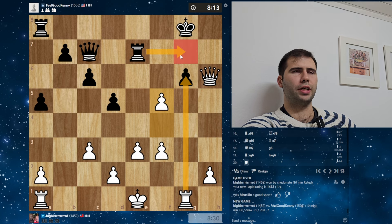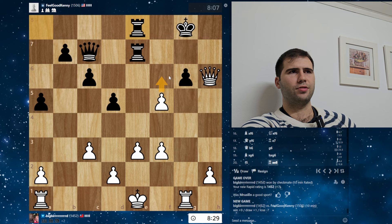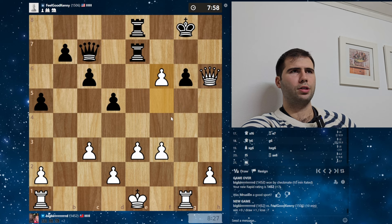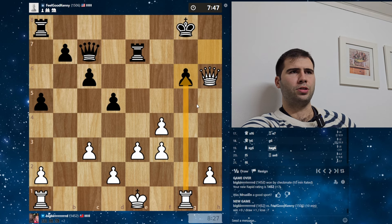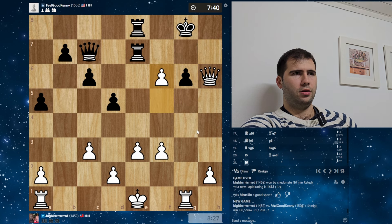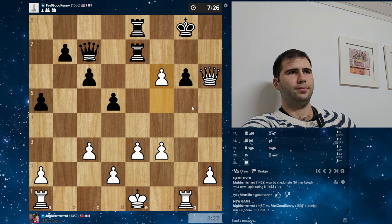If I take immediately, he just plays Rg7. But now if he plays Rg7, we can just play F6 first — his rook can't block G7. If he takes, I just take with the pawn. Rook goes to F7 — we can finally take, rook cannot block. Going back, if I had just taken here, that would have been a winning ending — I'm up three pawns. But it's always nice to win in style. As someone famous once said, you've got to win with grace and lose with dignity. My motto: win with style and lose with fierce resistance.